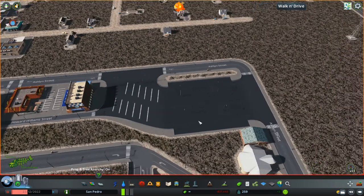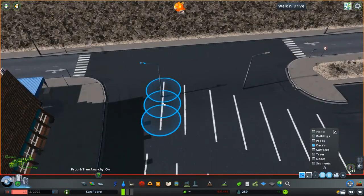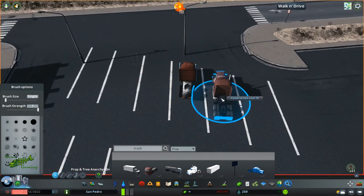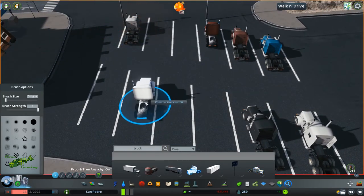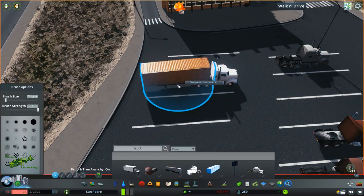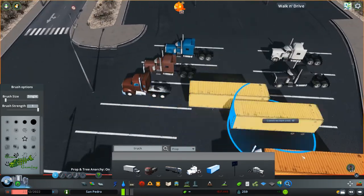And it's all about just taking your time with it too. I'm not necessarily crazy with how this turned out, but I think for a first attempt at a truck stop, it ended up looking really good — looking believable — which is really the goal: just to make things believable.